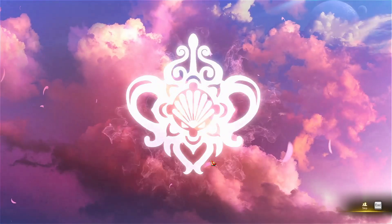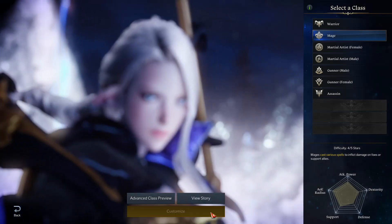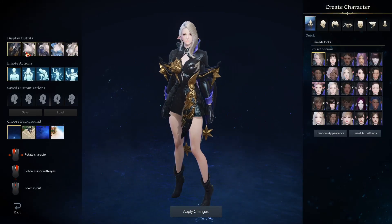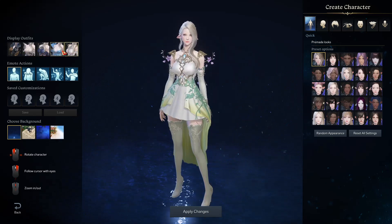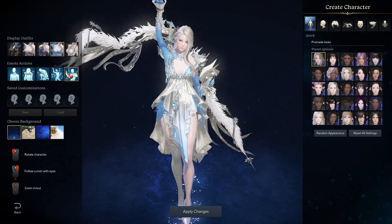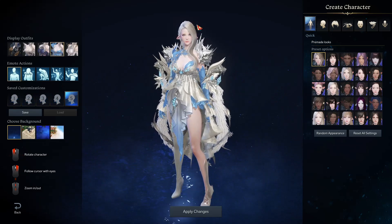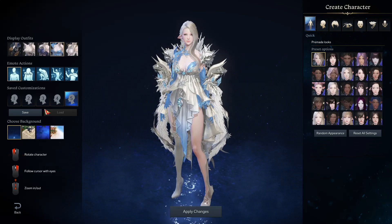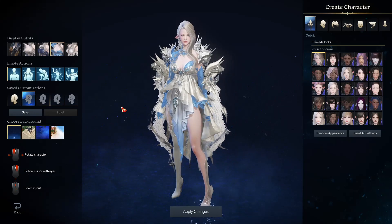From there you can select a class and click customize. You can view the story which gives you a trailer — you can skip this if you aren't interested. In the customization screen you have a bunch of outfits your character can wear while you customize. You also have emotes to showcase how your character moves. You can save customization presets — up to five — so you could spend hours here in character creation.